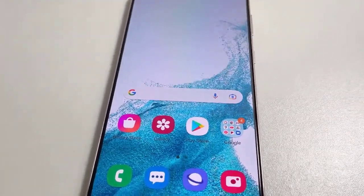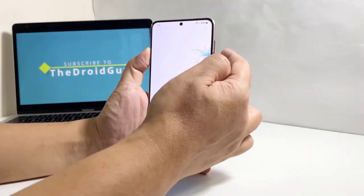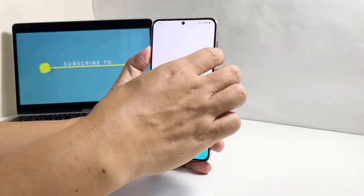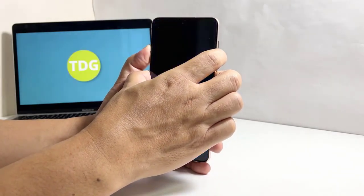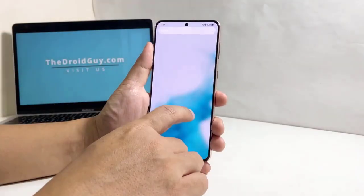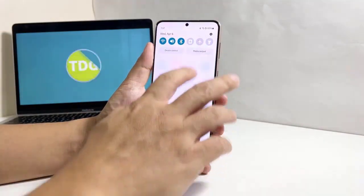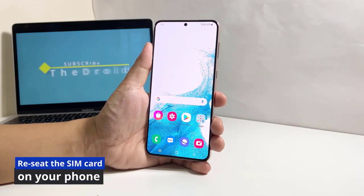It is possible that the issue is just due to a minor system glitch. To do that, press and hold the volume down button and the power key for at least eight seconds. It will trigger your phone to shut down and power back up. Once the Samsung logo shows, release both keys and allow your phone to continue the boot process.